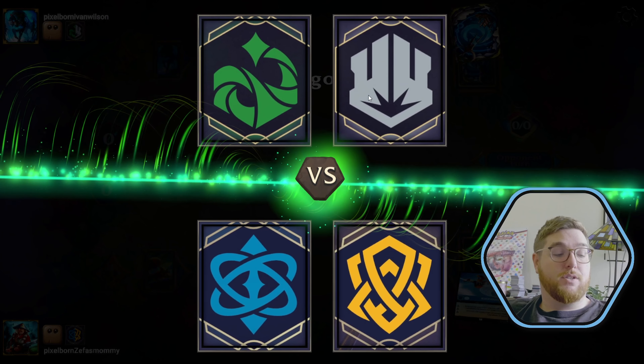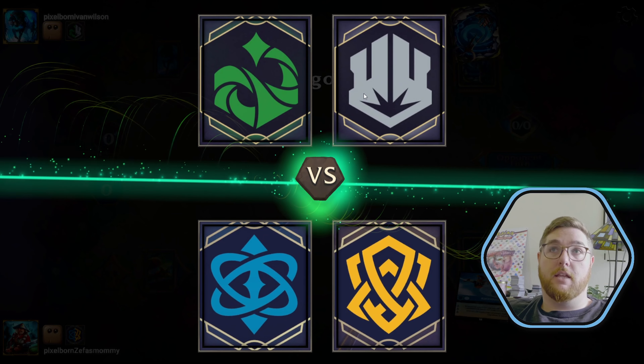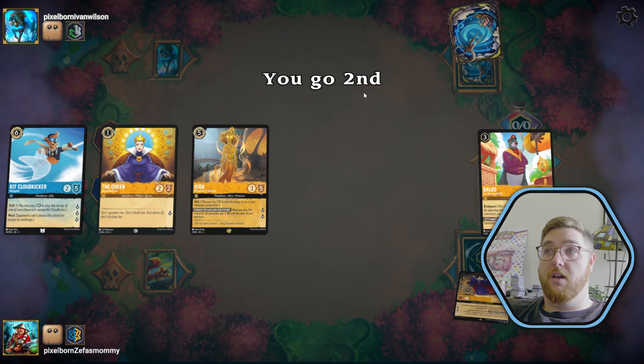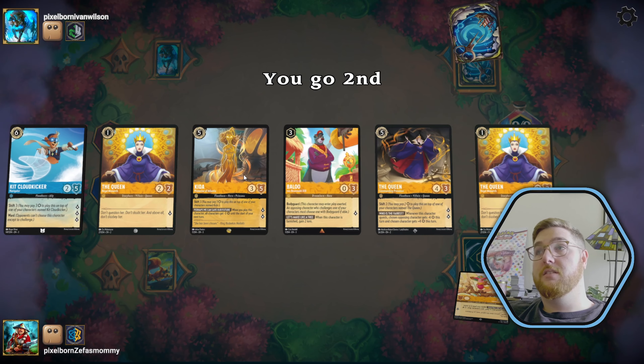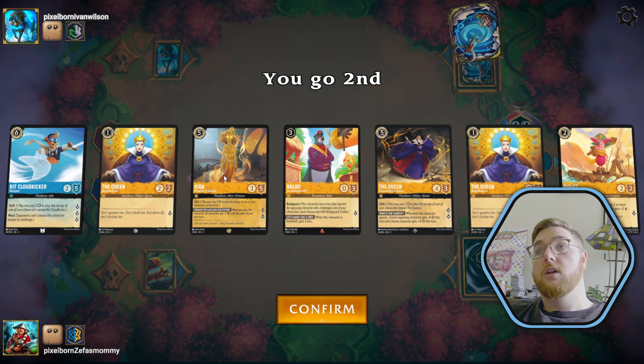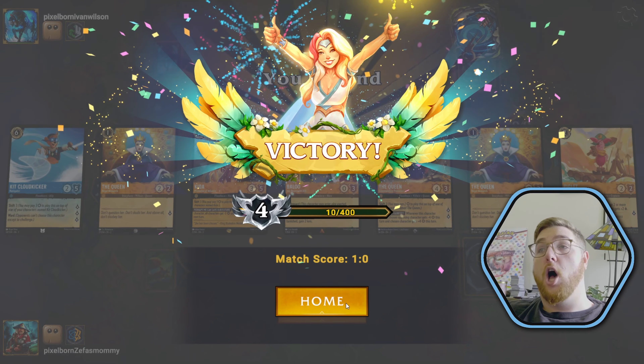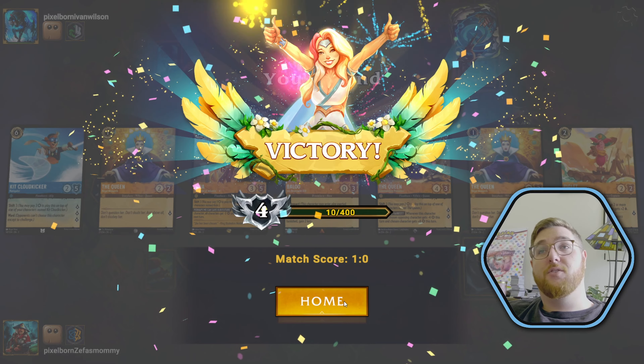We get paired against Emerald Steel, a common discard deck that's going around right now — one of the top decks, the deck that I played all of the set championships. We get a Kidda, the legendary. We get a big queen line. Should we ink Kidda? We get a victory. That's a dub already. Incredible value.